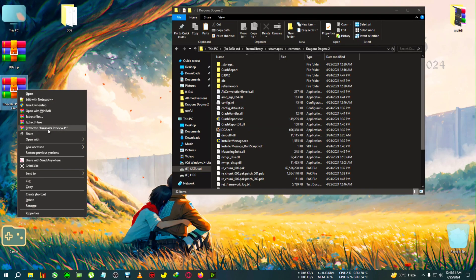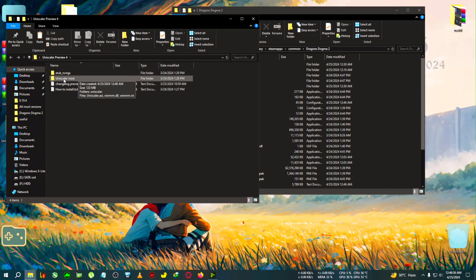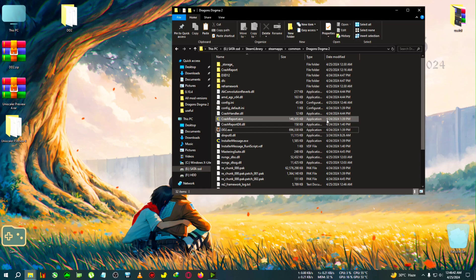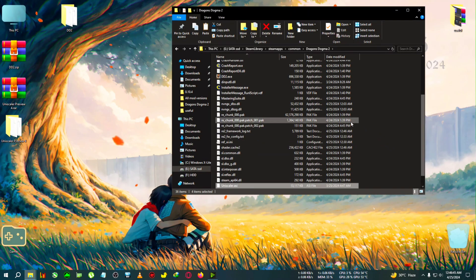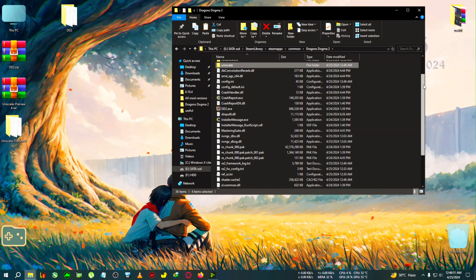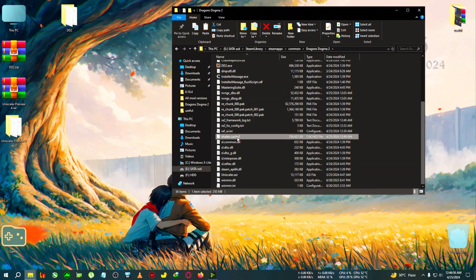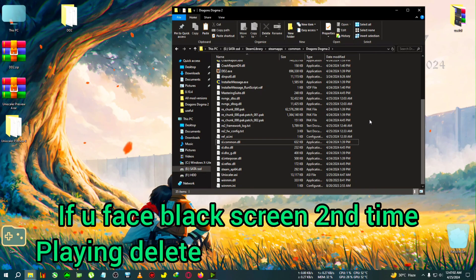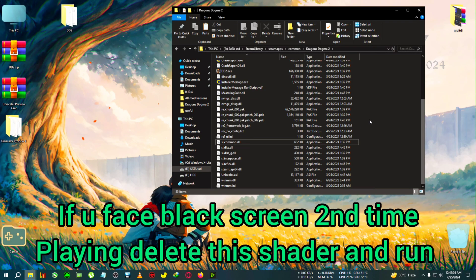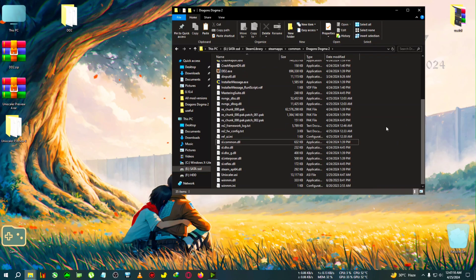Now we're going to extract OniScaler preview 4 to the desktop. Go inside the OniScaler mod folder, copy everything inside, and paste it into the game installation directory. Now you need to delete the shader cache file in order to prevent the game from crashing. The shader file is located here — shader.cache.2. Select the file and delete it. What will happen is the game will rebuild the shader cache, which will take a few minutes depending on your SSD or HDD, but it will prevent your game from crashing.